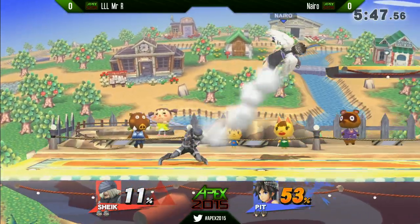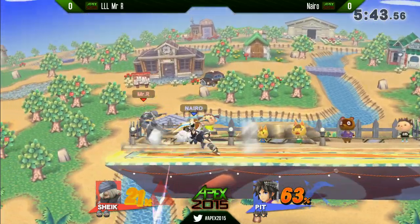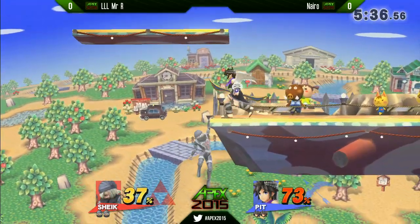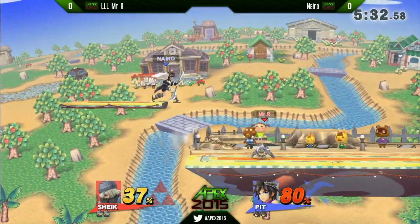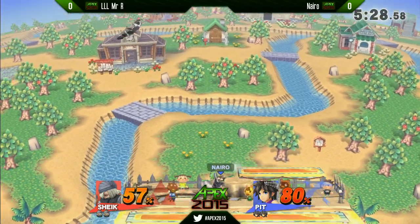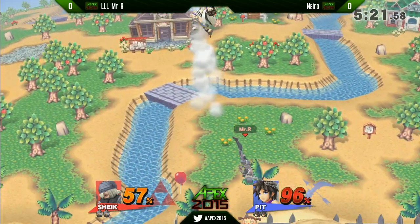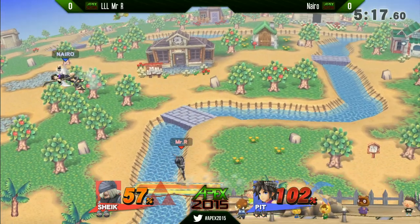Right now he's just getting owned. What's really funny is that Mr. R opened up the match with repeated grab approaches, which is normally something Nairo's really good at — he's famous for his grab game. So for Mr. R to simply land grab, bouncing fish three times in a row on him — now we can see Nairo's like, 'oh, you want to play my game? We can grab.' But I thought it was very amusing to see Mr. R come out and go with the grab game toe-to-toe against Nairo, who's pretty much trademarked that grab game.